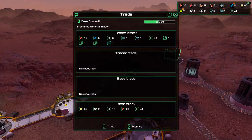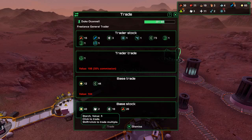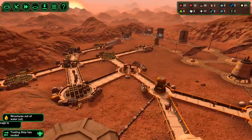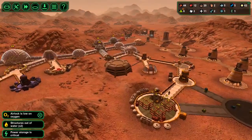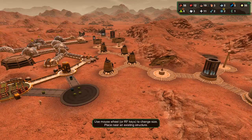Trading ship — what do you got for me? Driller bot, carrier bot, constructor bot, another driller bot at 160, carrier bot's 80. I'm gonna buy a carrier bot — I need some carrier bots. Empty everything else in storage. Buy my solo water. Got another water collector extractor.